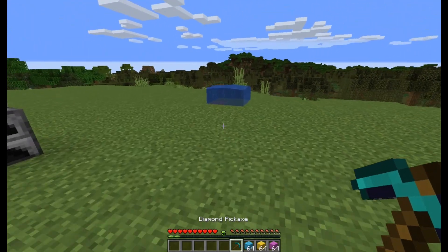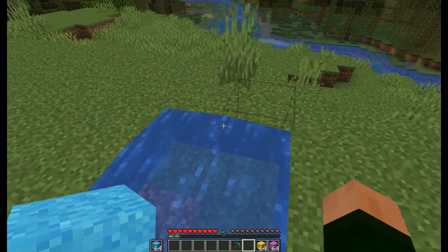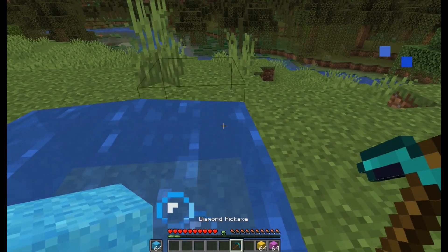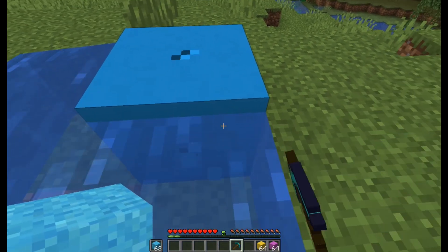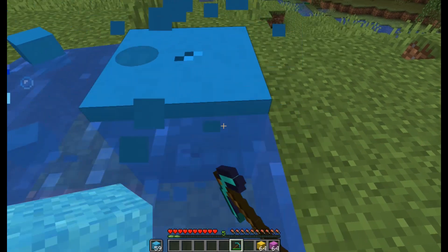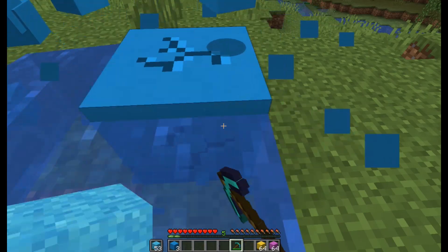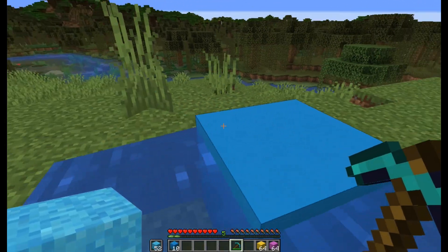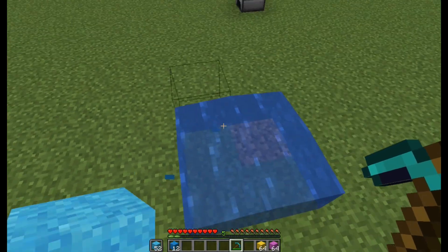The second option, which is one that I would normally do, is you put your powder in your offhand and then you right click. Now it's a solid block, and then you hold down your left click and hold them both down at the same time, and you slowly go through your whole stack. And they can fly everywhere and it can be really annoying, and it takes a lot of time, which shouldn't be necessary.